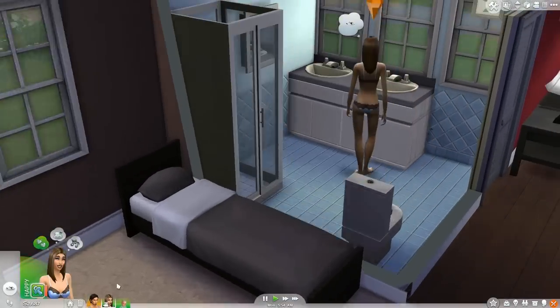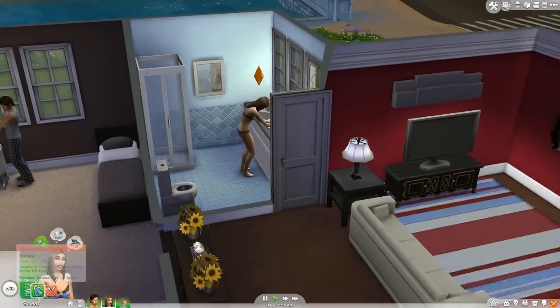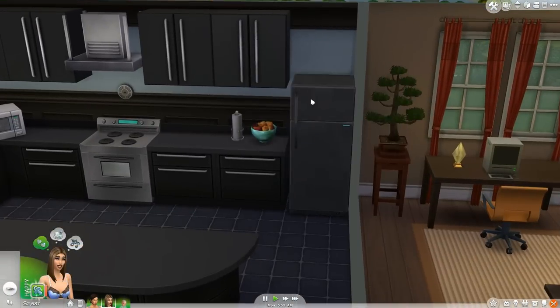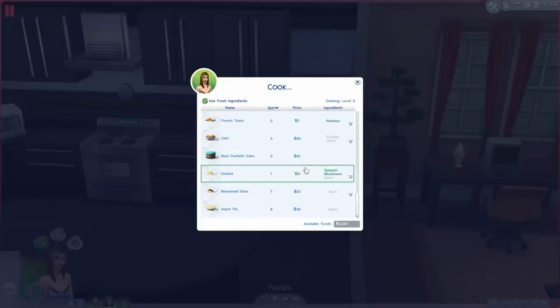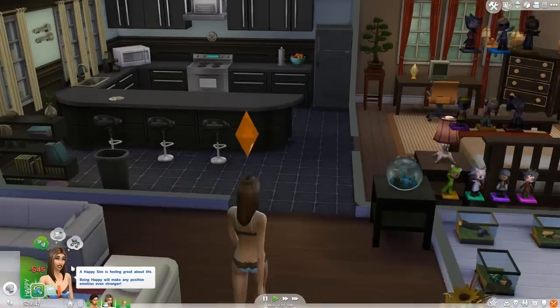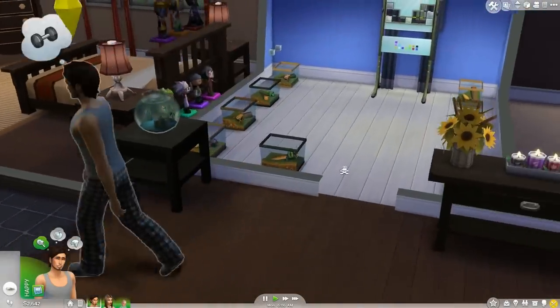It is currently really early in the morning. Candice literally just gave birth and she's a little hungry. So we're going to come over here and cook up some — what should we have for breakfast? We can make some apple pie. I think we're going to make some apple pie, just because apple pie. It is 45 simoleons, which is pretty freaking expensive, but we're going to go ahead and do it.